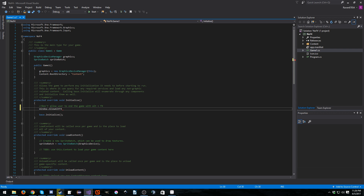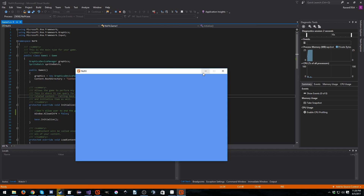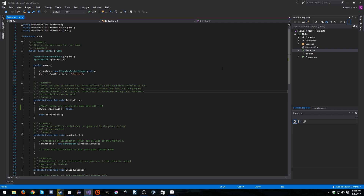Set AllowAltF4 to false, then just hit F5 to run. And if I hit Alt+F4, as you can see, nothing happens. Before, if I'd done that it obviously would have closed. Can't do anything, but I can still hit the X in the corner. Awesome, so that's that — really simple, just like I said.